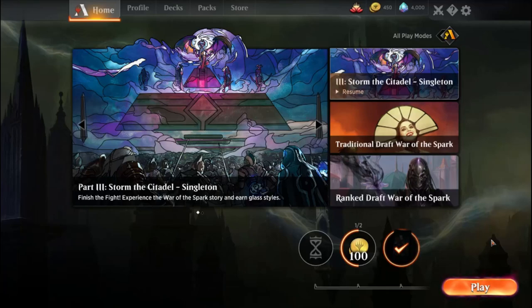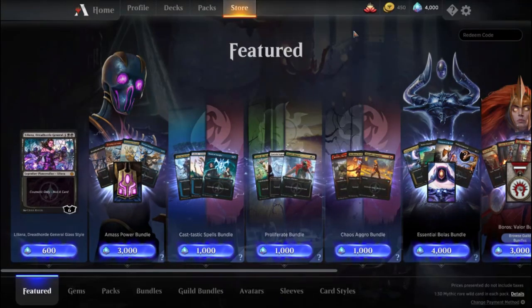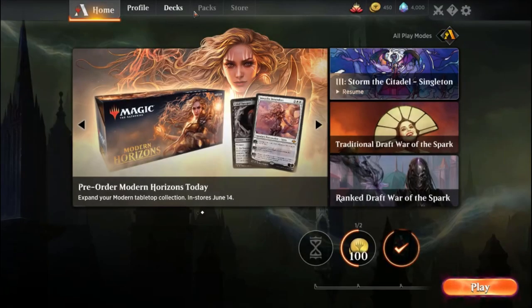Hello everybody, welcome back. Today we're doing some pack openings on Magic Arena. There was a bundle in the store for $15. You could get 3,500 gems and four of the card designs. I picked it up because I realized it's a lot cheaper and a lot better, especially for me, to buy my standard cards on Arena.